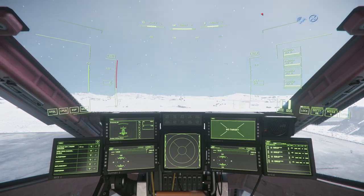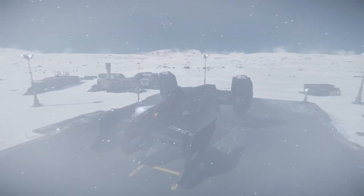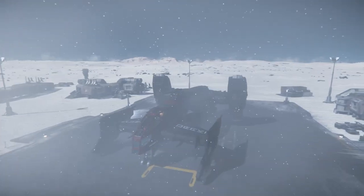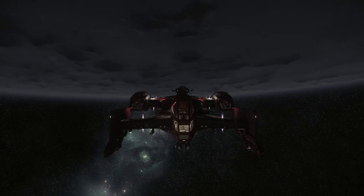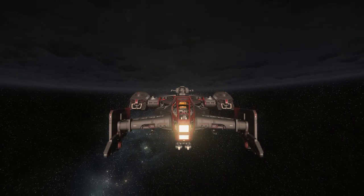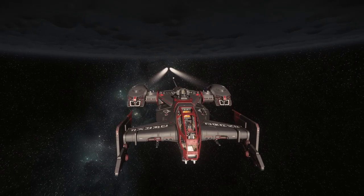Let's get off this planet because we're losing the visuals. I will do the atmospheric review there because we'll be able to see the ship better. So here we are back flying, nudging our little Drake Cutlass into the sunrise, lighting up the hull. It looks good.